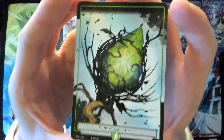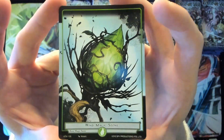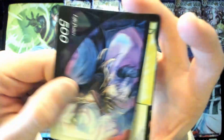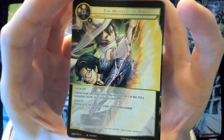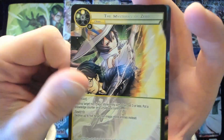We got this artwork for the Magic Stones bag — it's not my favorite artwork for Magic Stones but it's really nice. Life point. We got the Mysteries of Zero — beautiful artwork. There's Brad with the Chiseled Jawline.